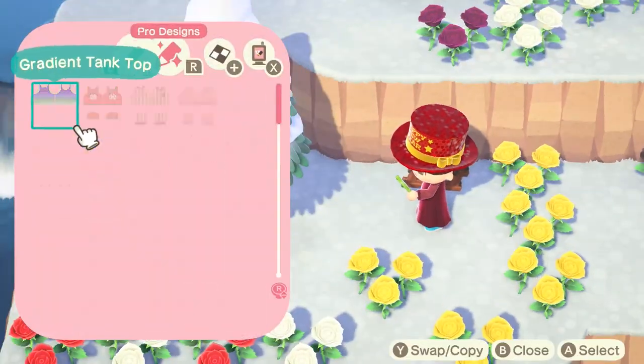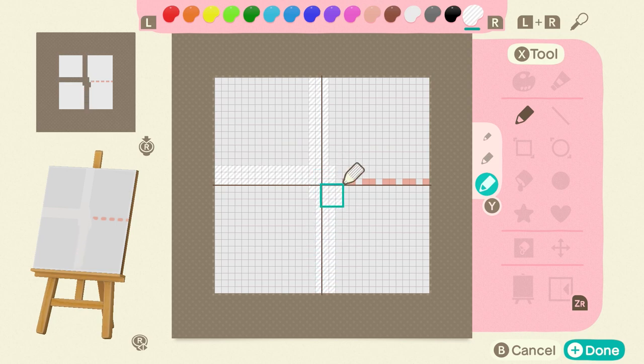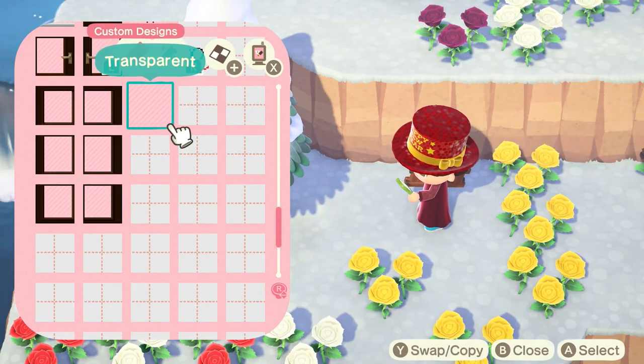Let's quickly talk about flowers and the downsides — whenever you get rain they will spread, which is particularly problematic if you enjoy time traveling. Here's how to stop them from breeding: create a custom design that is completely transparent and place it anywhere on your island where you don't want flowers to grow. No matter how many days you leave them, they will never grow where you put the transparent path down.